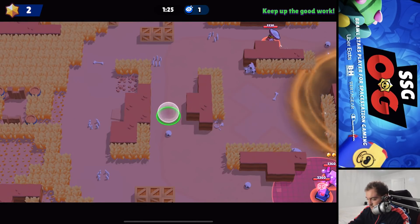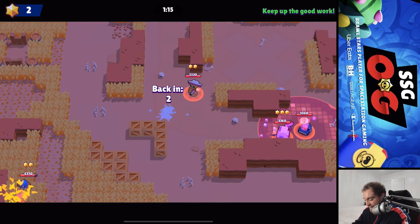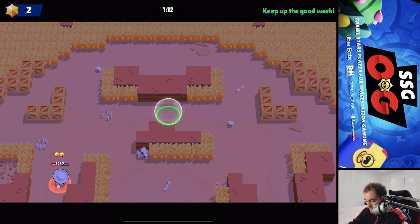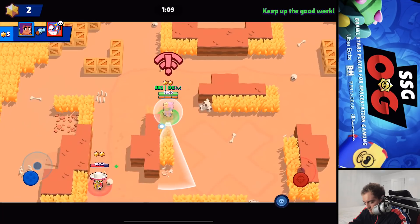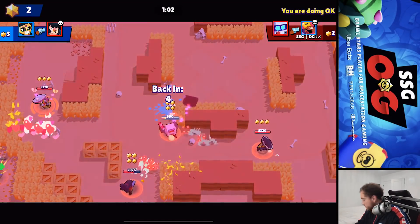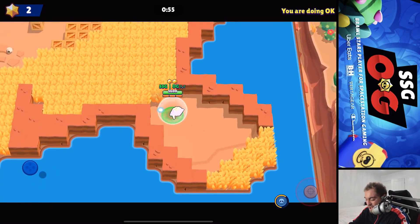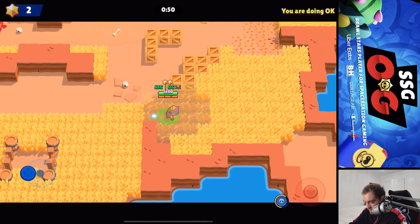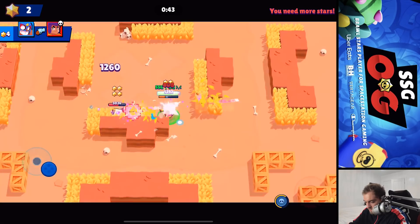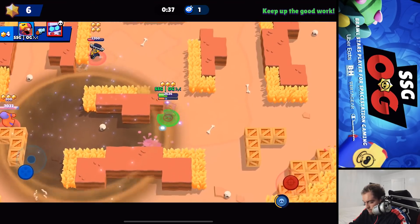I wasted my sandstorm - your sandstorm actually doesn't regen your superpower, so typically don't want to use it. Once they know where you are after using it, it's less useful. I hate getting pinched. Once you know where they are in the sandstorm it's not as useful. Okay, we're probably not doing great - that's something you never want to see. We're overachievers so we always want to be doing at least good or in the lead. We can take out this 8-bit! That 8-bit was worth a few stars, so we're back in this.